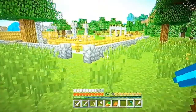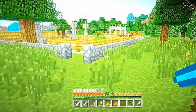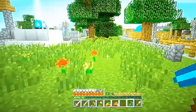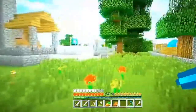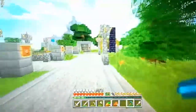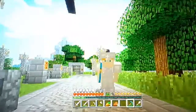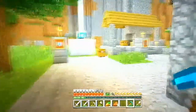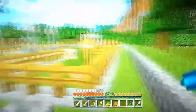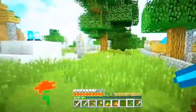I might actually do a feature preview of what sponges could do, like how they soak up water, when it comes out. I don't have any pictures for that in this video. Sponges soak up water when you lay them in water, which is really cool. And the Guardians — they're really hard to beat. I wouldn't even go down there without another person playing with me, because those things are strong.